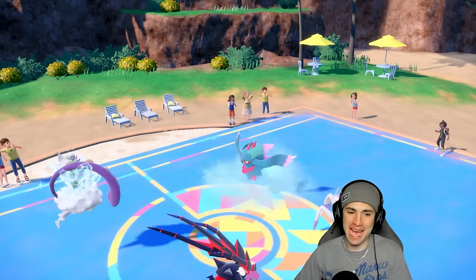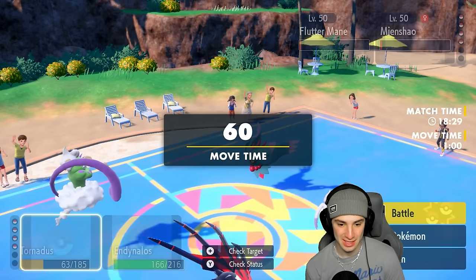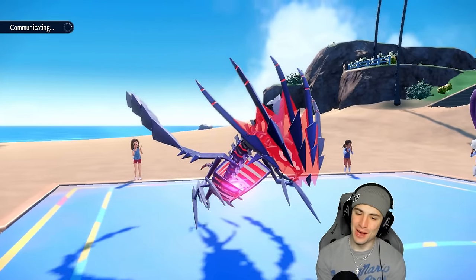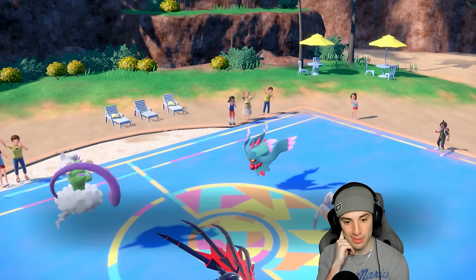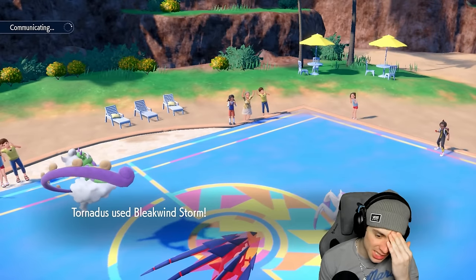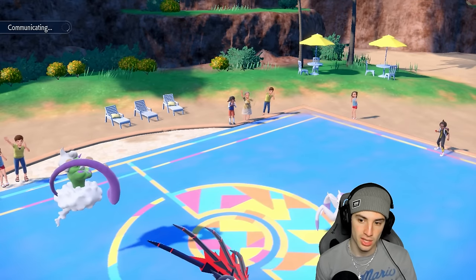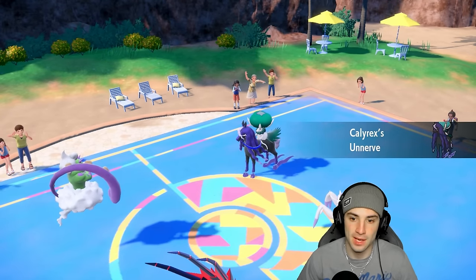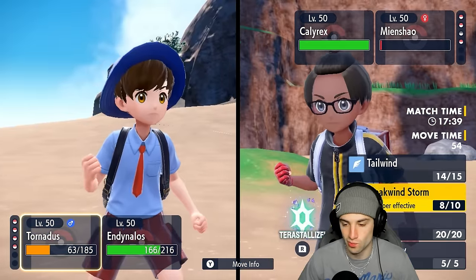One HP! Flutter Mane is on one HP — that one hurts. We're up against two Pokemon on one HP now. They could go Wide Guard this turn — I'm still spamming Bleakwind Storm, going after Flutter Mane. Wide Guard! Son of a biscuit — that would have been huge. We're still at speed and Flutter Mane is almost gone. Wide Guard works this time but we still pick up the KO on Meowscarada. Calyrex now comes out. I have Tailwind on the board, plus one special attack — and you don't have Focus Sash. We know that.